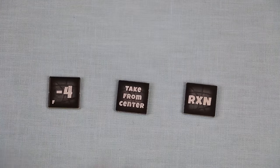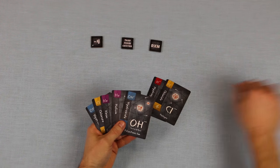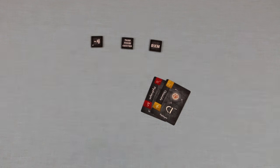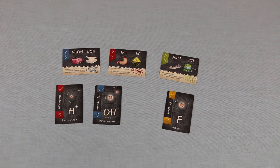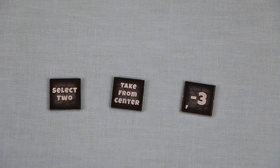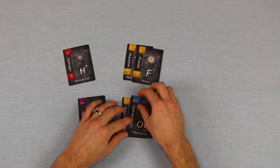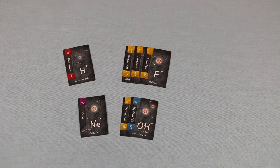By flipping the select two tile, a player may select two cards from their hand instead of just one, and play both of them. Just remember to replace the additional card taken from that hand with one from the draw pile, to ensure that the number of cards in each hand is consistent. By flipping the take from center tile, a player may select one of the four available drafting cards from the center of the table, and play it in front of them. Remember, this action is in addition to the player's normal turn of selecting one card from their hand. By flipping the reaction or RXN tile, a player may rearrange any or all of the cards in their player area. If they wish, they may also take any one non-scoring card from an opposing player's player area, but they may not take this card until that opposing player has discarded their final two cards, marking their last turn for that round.